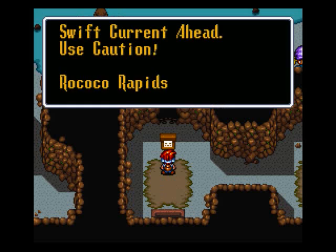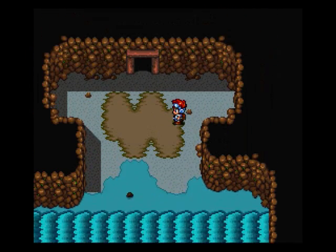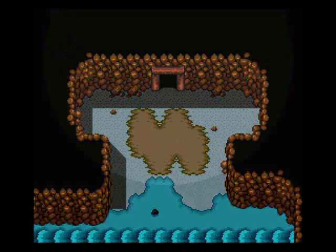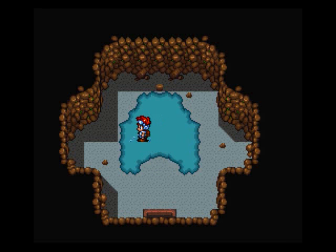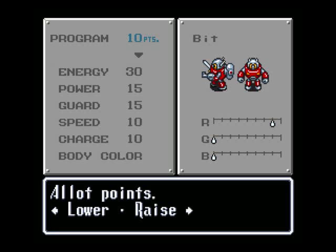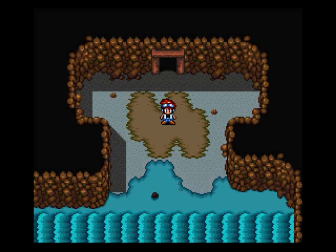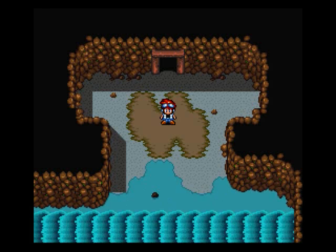What does this say? Swift current ahead, use caution. Ugh, spiders. Bastards. 200 GP — I shall take it. There's nothing in here. What a waste of time. And I'm level six, which is good. Let's put a couple points in power and guard, a couple in speed and charge. Let's go to the repair screen, because those damn spiders have beaten the crap out of me. But I think I shall call this video. So next time we shall save children. Until then, this is RPG Looney signing off.